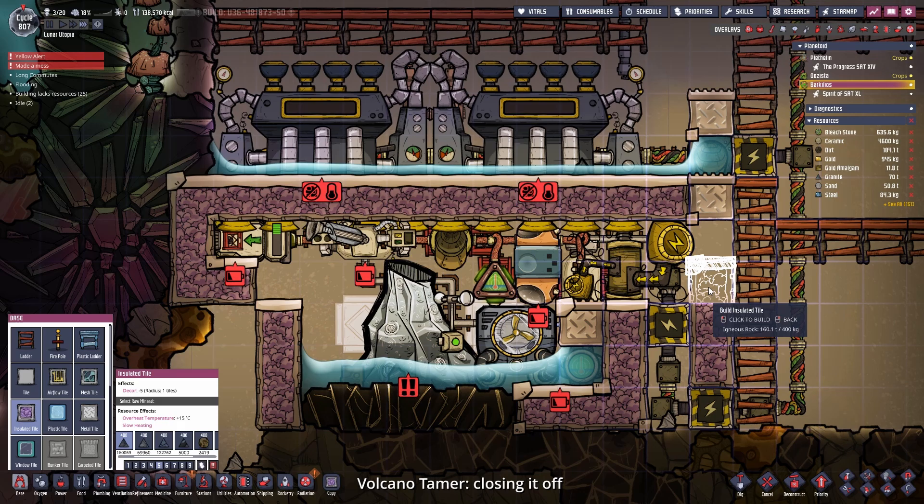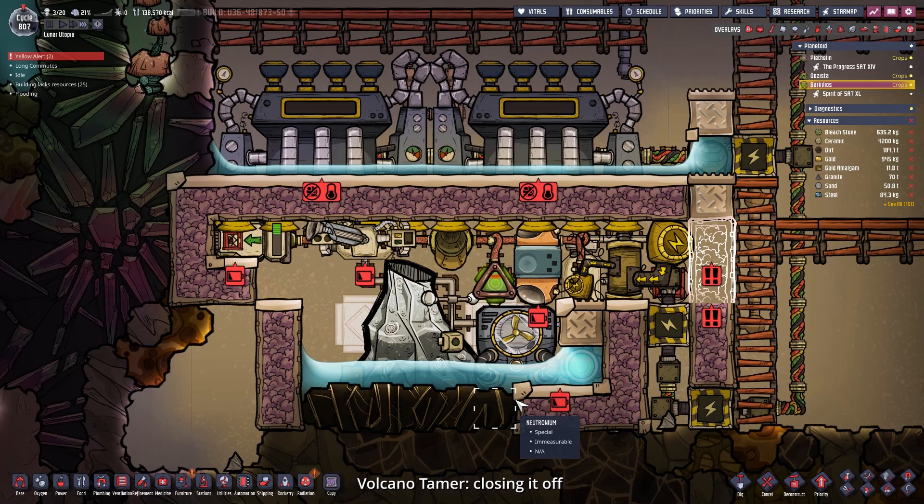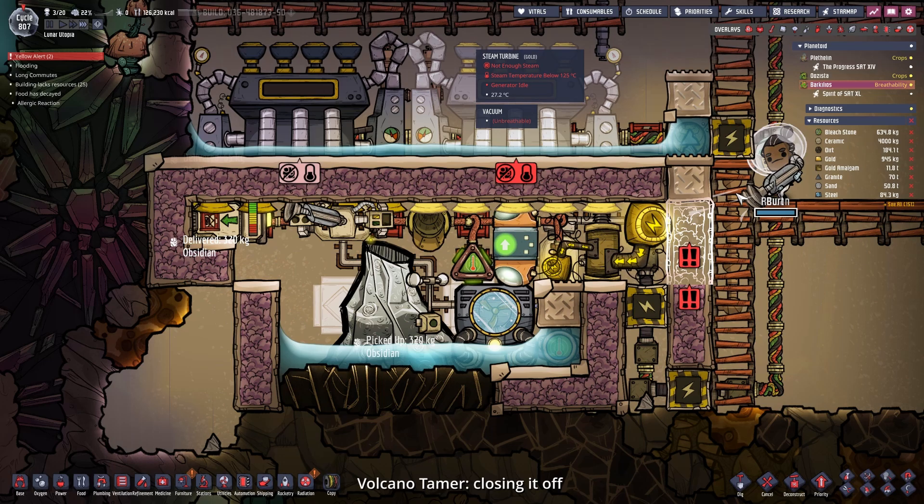He peed himself by the way. Now we can close this off. Do we have ceramic left? Then we can make this tile out of ceramic. And then we can connect up the power.